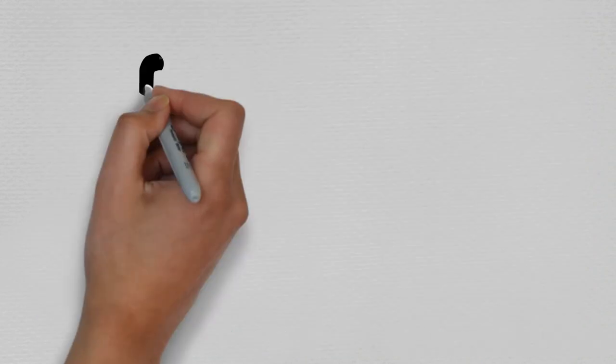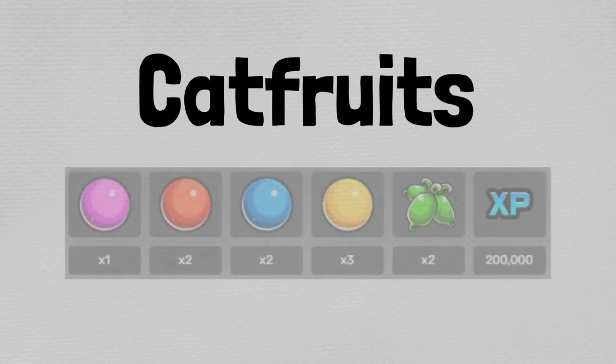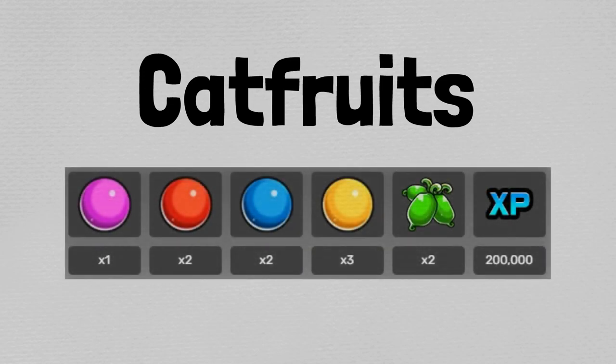Seeing as how Bishop Cat doesn't currently have access to any cat combos, I'll just jump right into the Cat Fruit. You're going to need one Purple Seed, which can be obtained every Tuesday; two Red Seeds, which can be obtained every Wednesday; two Blue Seeds, which can be obtained every Thursday; three Yellow Seeds, which can be obtained every Friday; and two Green Fruit, which can be obtained every Monday; and of course the 200,000 XP.